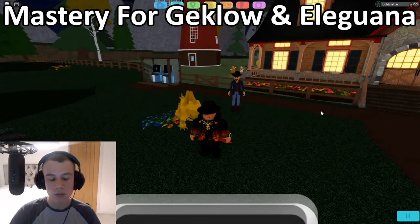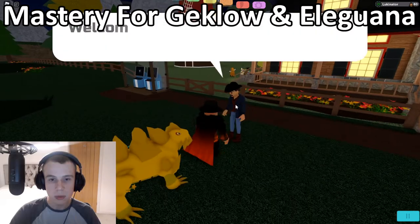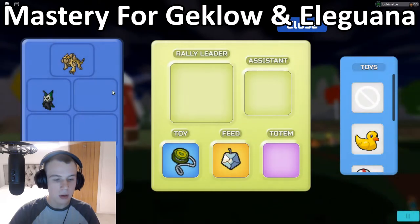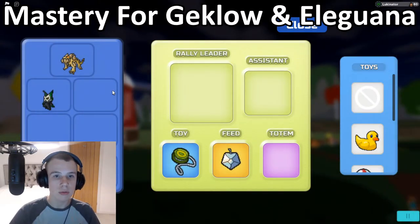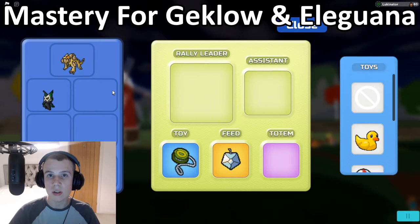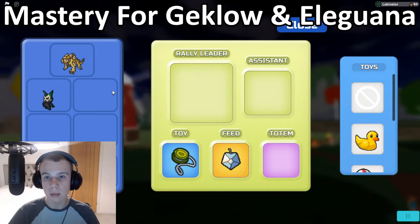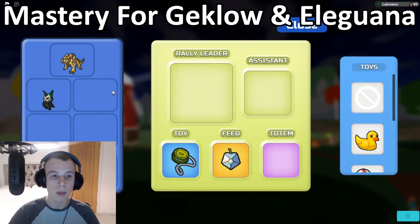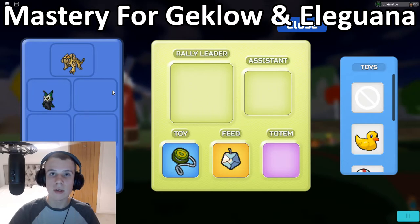For the next Liguana mastery task — rally five — simply put Liguana as your rally leader with the same species as assistant. If you have the rally charm or rally boost, this will speed it up. Toys, feeds, or totems won't speed this up. If you have faster rallying from the mastery, that will also help. Just rally five Getclos and that task is completed.